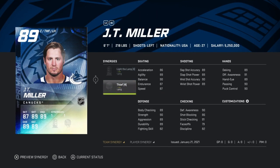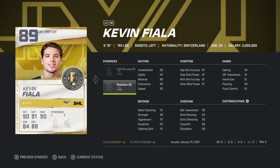If you get him to six goals he'll be 89 overall, so you're hoping for around there at least. Next is the 89 JT Miller with Light the Lamp — I have Light the Lamp activated so he'd be pretty good for me. Then there's Kevin Piala, also 89, with Light the Lamp. He'll be 93 speed if you have a distributor.